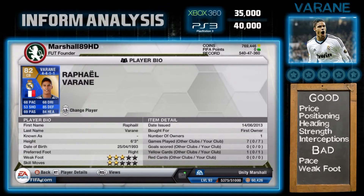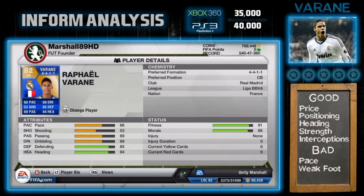He's going to be great in the future for French football. He's six foot three, three-star weak foot, two-star skill moves. He is so cheap — 35k on Xbox 360, 40k on PS3. His pace is bad, which is a terrible downside. His defending is good at 85, and his heading is okay at 84 — could be higher for a Team of the Season player, not gonna lie.